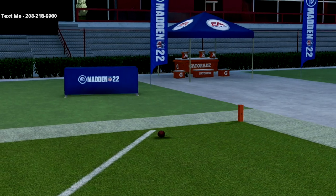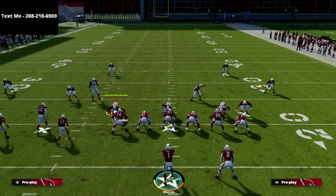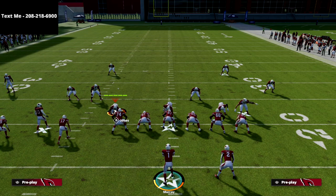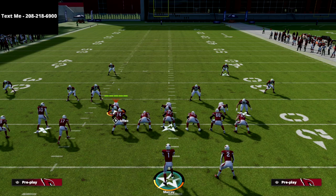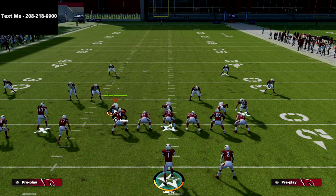Thank you so much for watching. If you want to learn my entire bunch tight-end offensive ebook, there's a link in the description — click that and it takes you right to the website. We show you how to glitch out contains, how to pick up any pressure in the game with one or two simple adjustments, and how to consistently get out of the pocket against every single defense to throw one-play touchdowns. You can get the ebook for just 15 bucks.